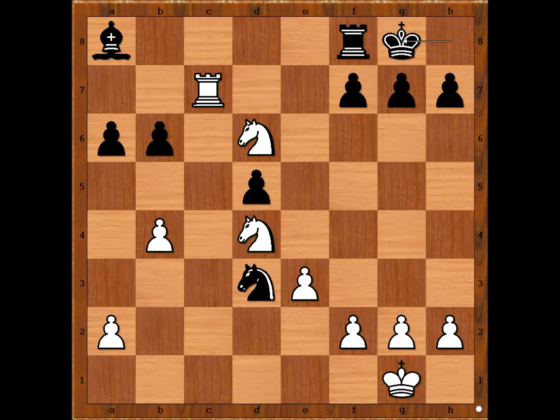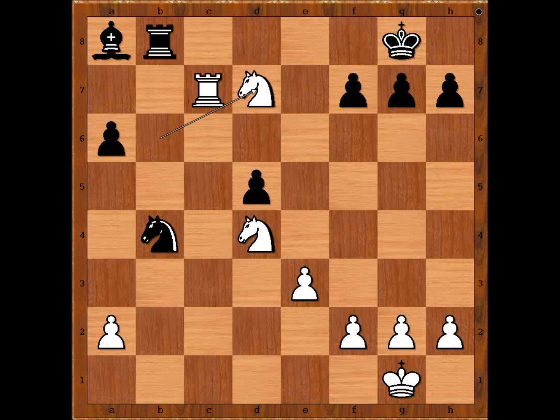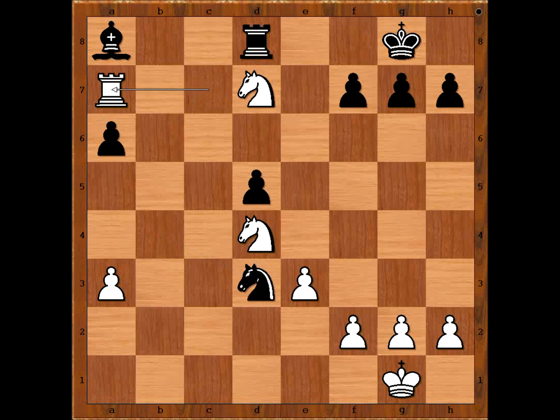That is why Tsukayamen played king to g8. Knight to c8, threatening knight takes on b6. Knight takes on b4, knight takes on b6. Rook to b8. If knight takes on a2, white has a winning move — rook to a7, and Black's light-squared bishop can't escape. So Tsukayamen played rook to b8, attacking the knight and hoping to get to b1. Knight to d7, attacking the rook. Rook to d8. a3, attacking the knight. Knight to d3, rook to a7.